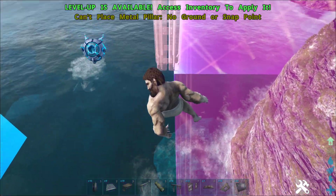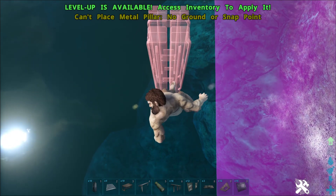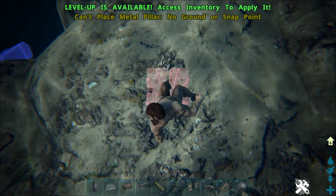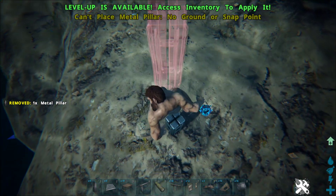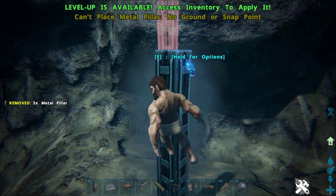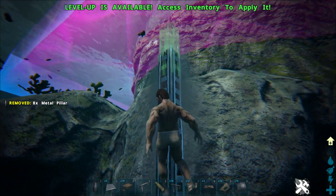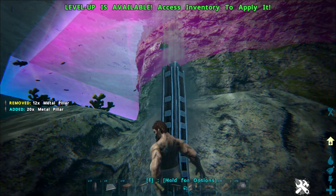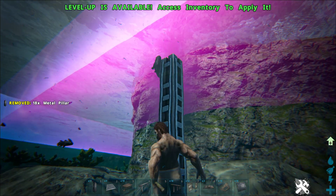So here's what we'll do. I'm going to drop down to the ocean. I'm not going to explain everything in super detail — I'm just going to do it and you'll kind of see what I'm doing. I'm going to go down to the bottom and place a pillar, then just pillar all the way up. We're making a floating teleporting platform here.